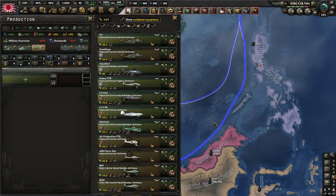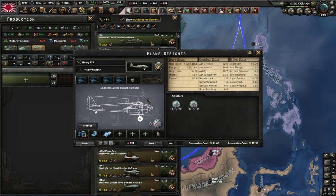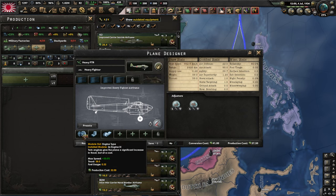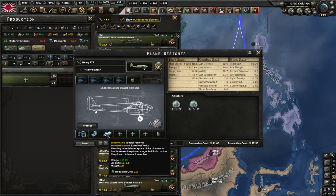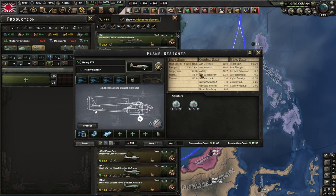Enough about light aircraft. If you want to maximize your range so you can fight effectively in the Pacific and Asia, medium planes are the way to go. The best medium fighter I can come up with has quad heavy MGs up top, dual engine 3s, self-sealing fuel tanks, and extra fuel tanks. This gives you super high air attack, decent air defense, and an otherworldly range of 2,400 kilometers when you combine it all with Aichi.